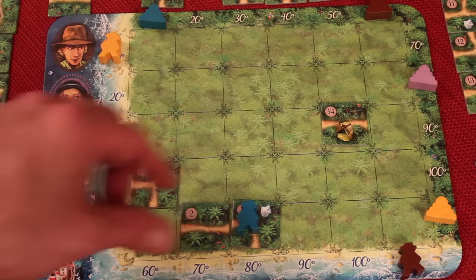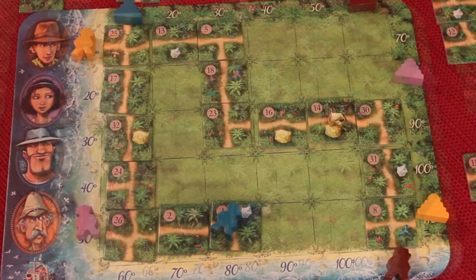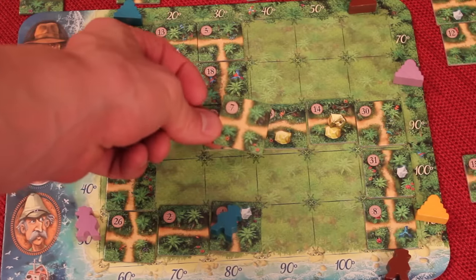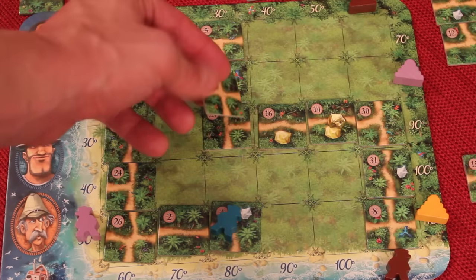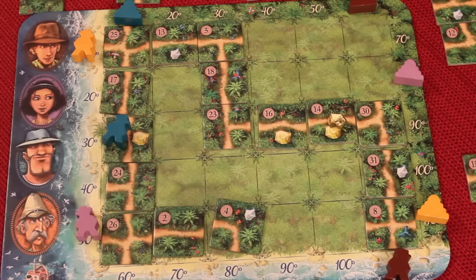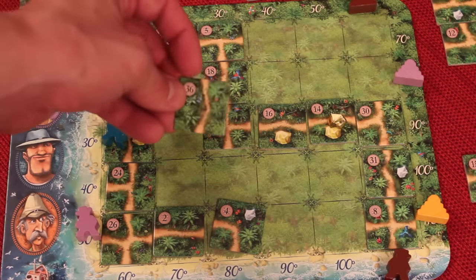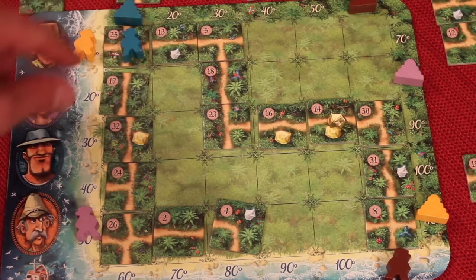Fast forwarding a bit — if tile 7 is called and it has 4 pathways, I can discard it and move a person 4 spots. If tile 36 is called and has 2 pathways, I discard it and move 1, 2. Note that you can never block or pass through another person — if someone is on a tile, another adventurer cannot come through.